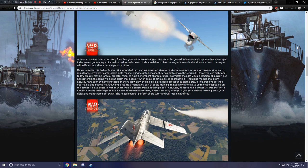Air-to-air missiles have a proximity fuse that goes off near an aircraft or the ground. When a missile approaches the target it detonates, generating a directed or undirected stream of shrapnel. A missile that does not reach the target will self-destruct after a certain period of time. Your first evasion option is maneuvering — early missiles couldn't stay locked onto maneuvering targets because they couldn't sustain the required G-force. All aircraft and helicopters will get a missile alarm, including models that didn't actually have such systems installed.